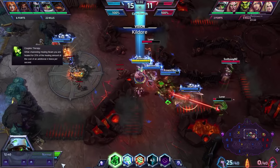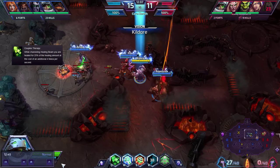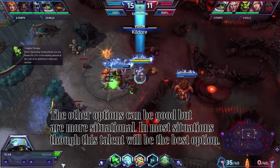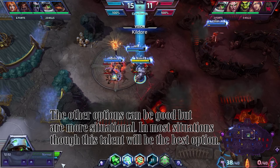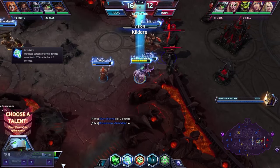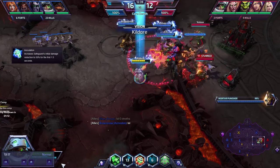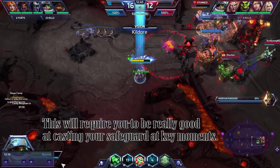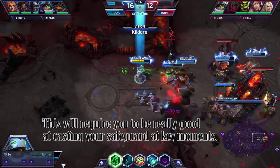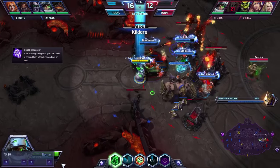For tier 5 I recommend Couples Therapy — this will increase your own survivability, getting 25% healing to yourself while you heal an ally. Personally I pretty much always pick this one; the other options aren't really appealing. For tier 6 I pick Inoculation, which increases the initial damage absorption of Safeguard by 50% for the first 1.5 seconds. This can really mean the difference between life and death for your allies if they get focused. However, if the enemy team does not focus one target and deals large AOE damage, it might be worth getting Shield Sequencer instead.